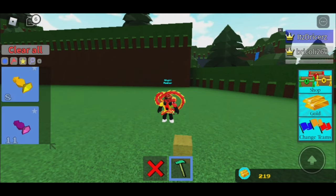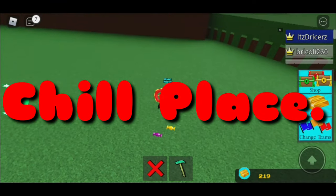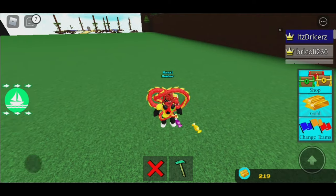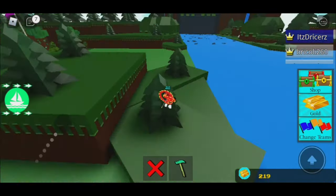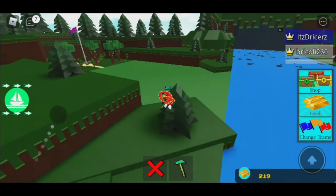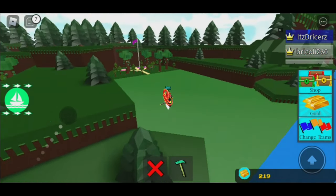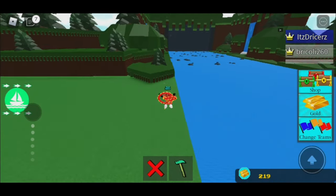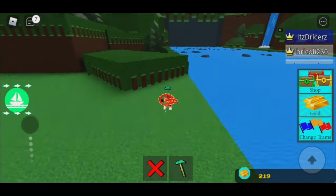First things first, you gotta get to the place where you're gonna get it. What I recommend is get two of these candies and go to a team that's very close to the Chill Place — it's called Chill Place by the way. I recommend you go blue team, or is it pink or purple? It's probably pink.